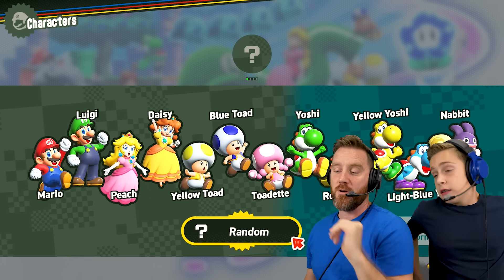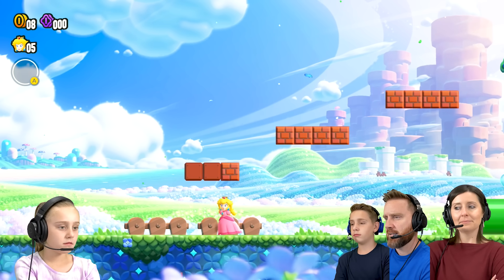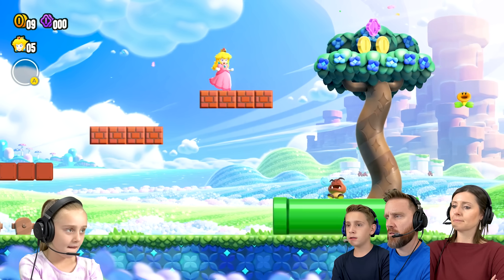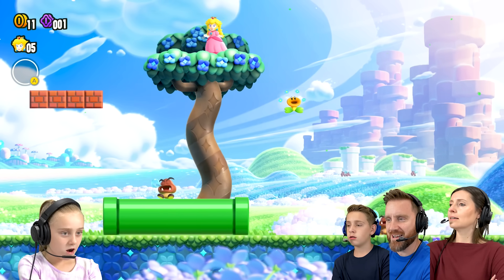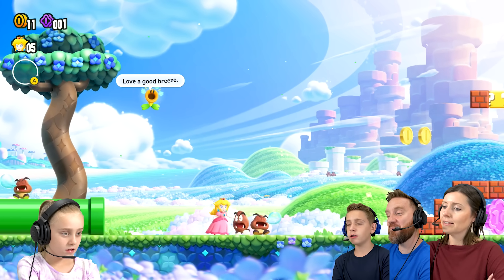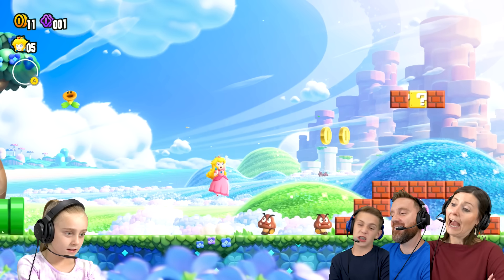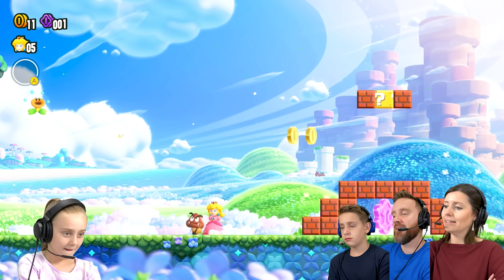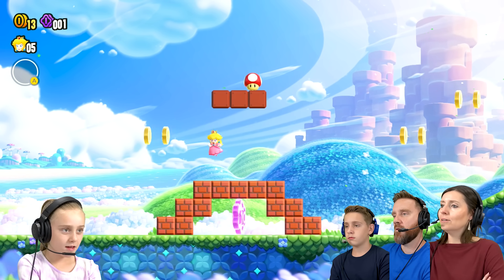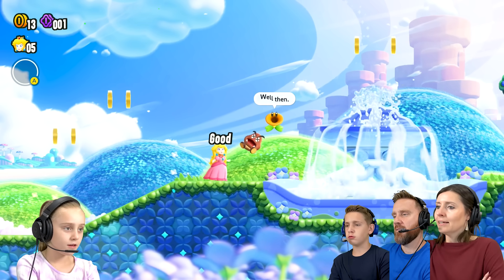You're locked into Peach, so you have to use Peach — and we're going to cheer you on in the first stage. There you go, jump! Jump! What is that bubble coming — is that his nose? He's sleeping. Jump on top, jump on them. There you go, little princess! Go get that! That Goomba looks so serene. There you go!